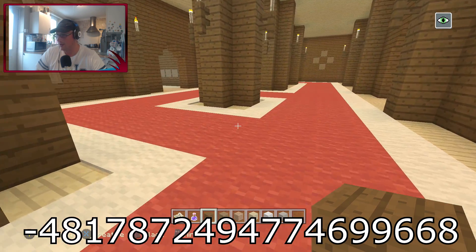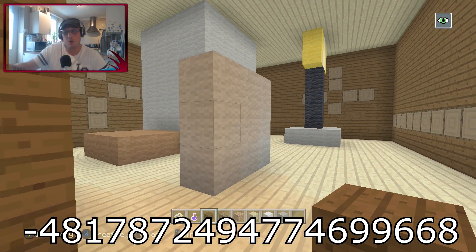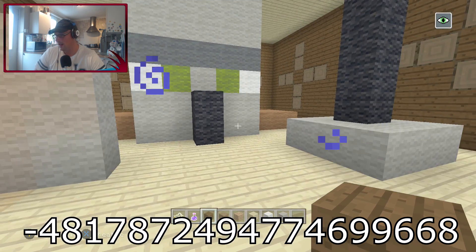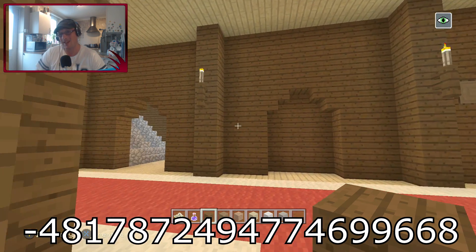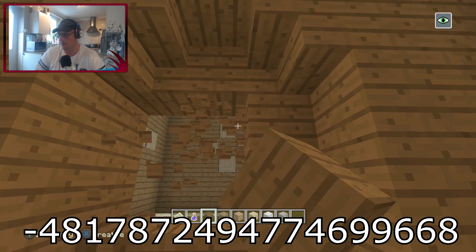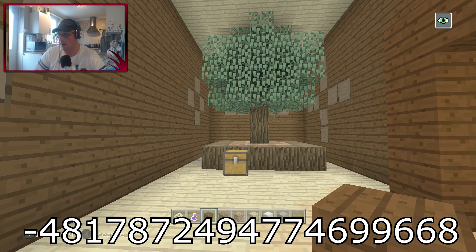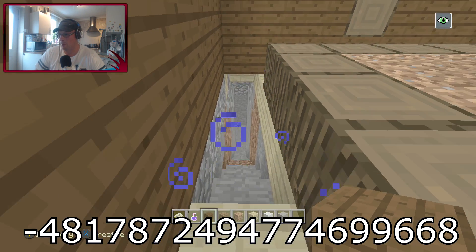These places are absolutely huge. We bashed through a wall and there's another little villager with a torch. Now this is where it gets a little strange — there's a doorway, and if you break through there you've got a little tree farm, which is pretty awesome. You've also got an enchanted iron axe, which is a really good find.